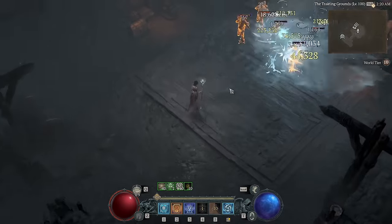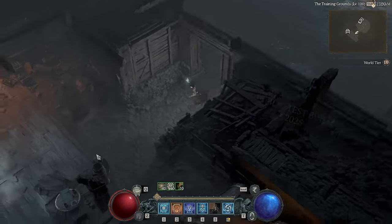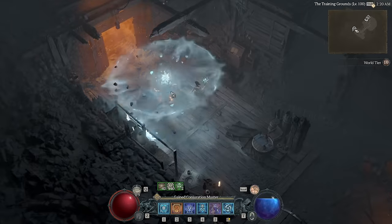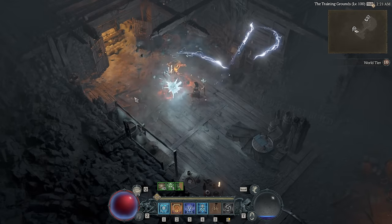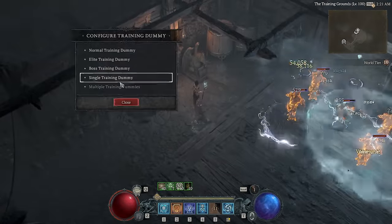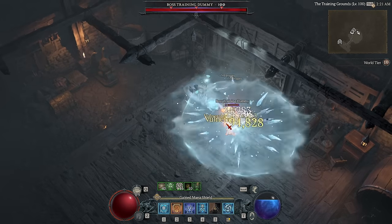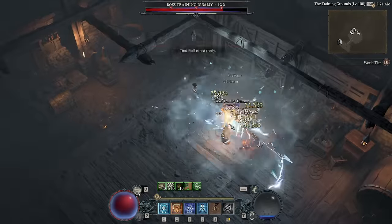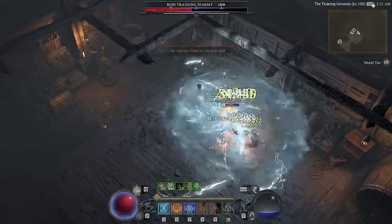For boss damage, because we have the Aspect of Frozen Orbit that makes it stay there and pulse more times, we get into this situation where we just start stacking Frozen Orbs on top of each other, and the damage ramps up and up and up - on top of the conjurations themselves also creating more. We just end up having this pulse, pulse, pulse of Frost that just gets more and more damaging the more it goes along. It looks brilliant too.